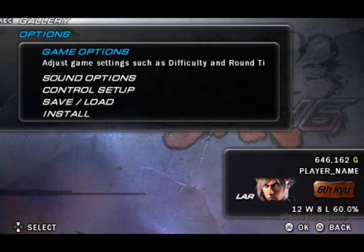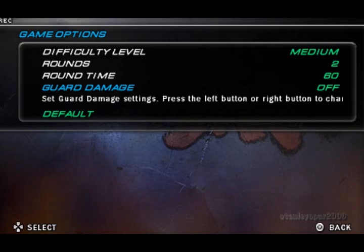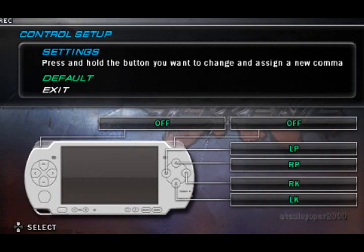Let's go all the way down to the bottom — Game Options. You can adjust difficulty, how many rounds there are, round time, or guard settings. Sound Options is pretty sufficient. Controls I'll discuss later. You can also set back to default.